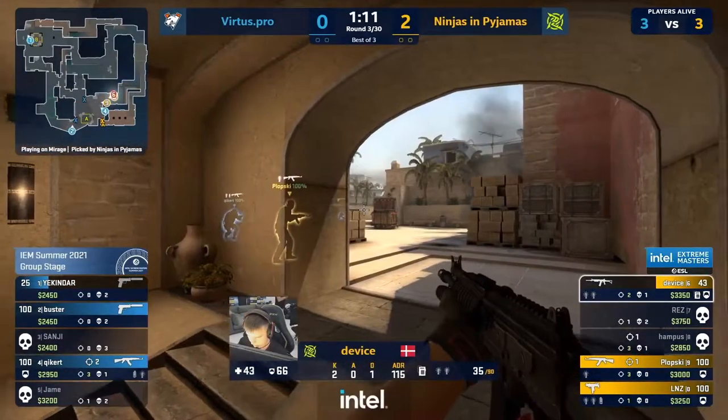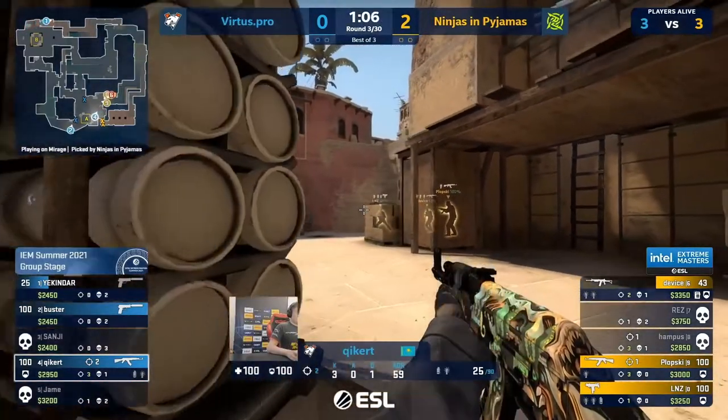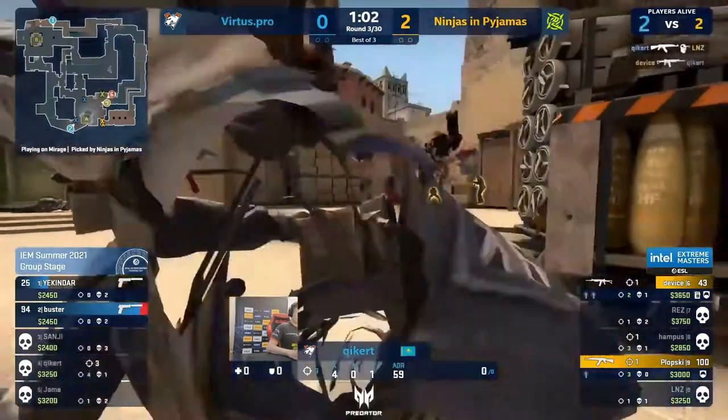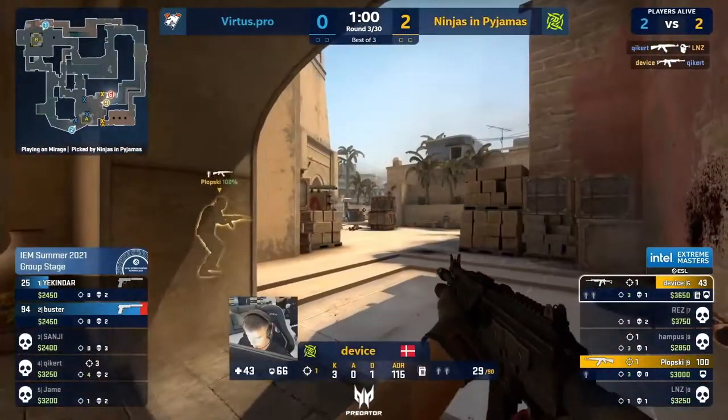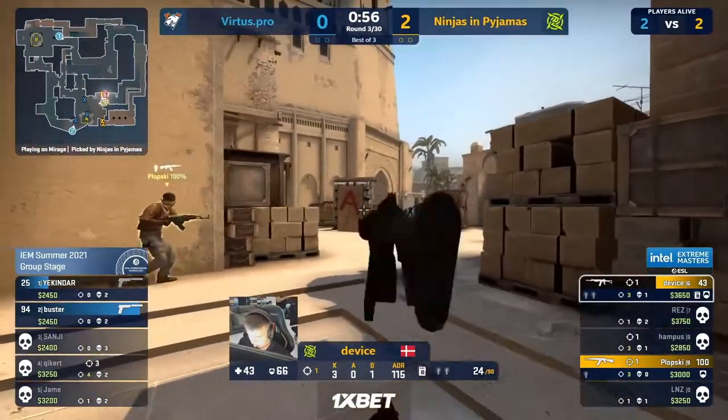NIP screech to a halt, waiting and hoping that going quiet is enough to shift players out of the site and maybe into their line of sight. Kicker has repositioned and is on to a third kill in the round, but it's traded immediately by Device.